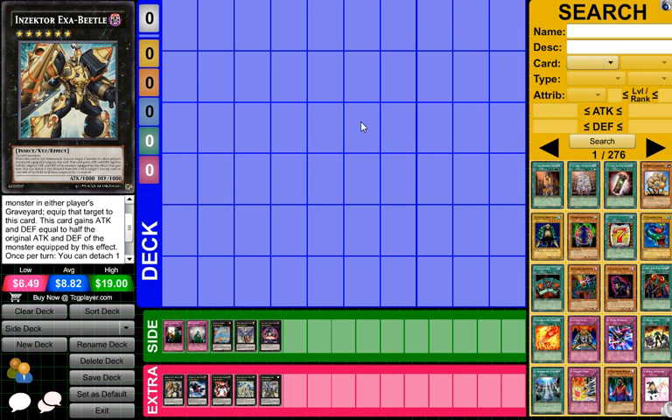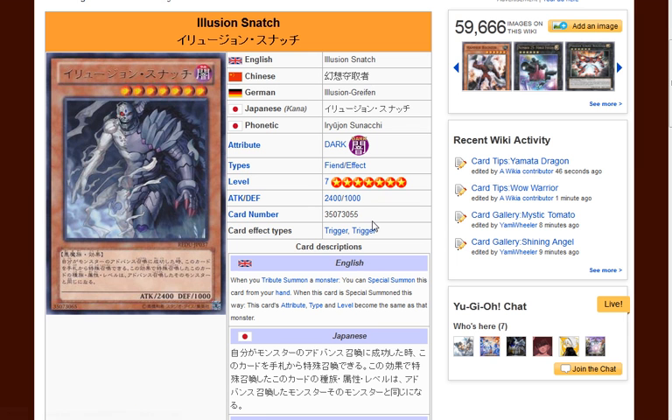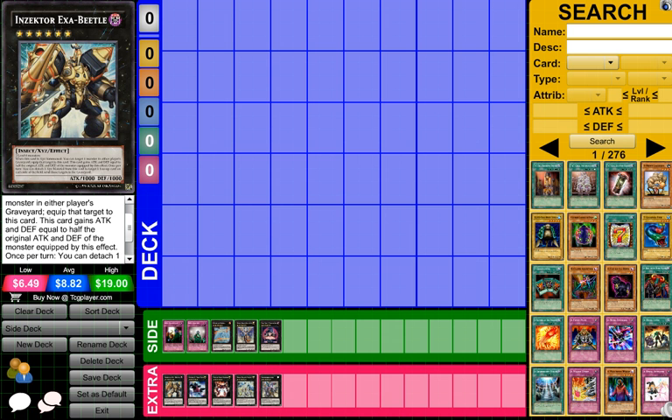But I was thinking, since you are running Illusion Snatch, what you can do is if you run Enemy Controllers — which usually Frog Monarchs does run, and that is probably one of the best variants of Monarchs — so what you can do is if you use Enemy Controller, then you tribute your own Treeborn Frog and then you take one of their monsters. You'd have Illusion Snatch on the field, you'd have a Monarch, plus you'd have their monster. So realistically, that could allow you to OTK quite quick, or just overextend really fast and just finish the game.